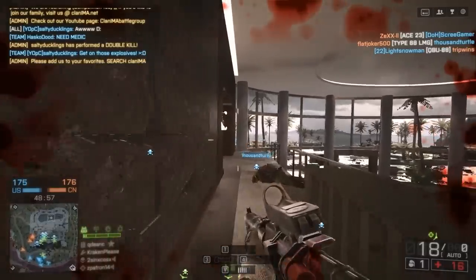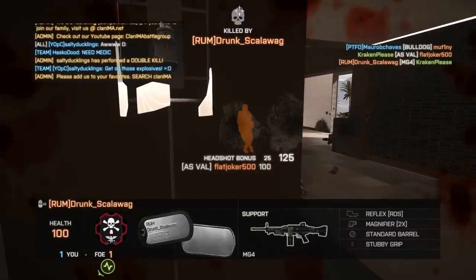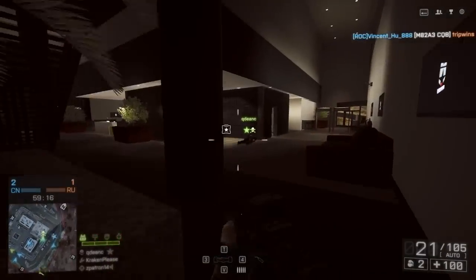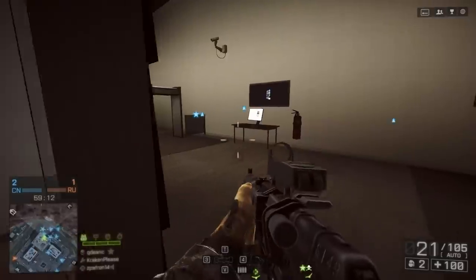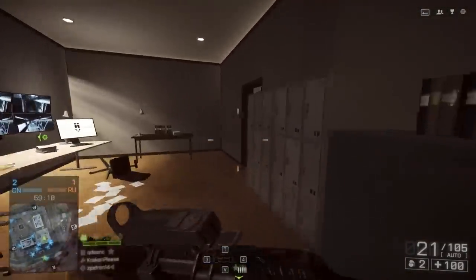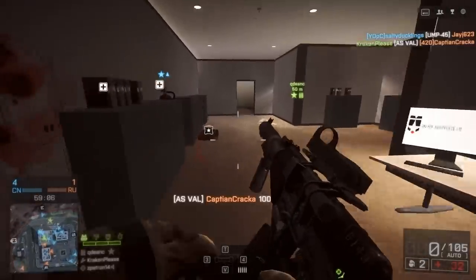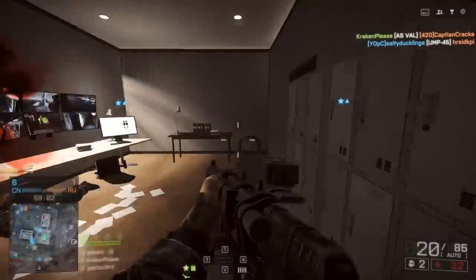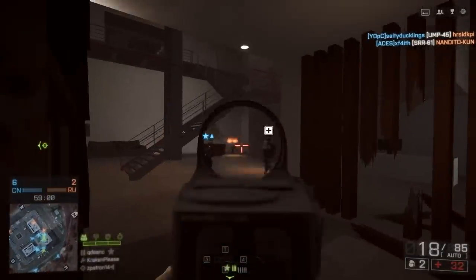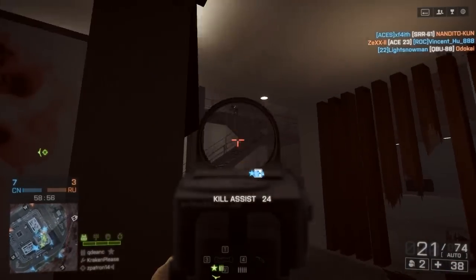You don't have to worry too much about whether or not your target has armor. As you get further and further away from your target, the damage on this gun goes down pretty significantly, all the way down to 16, so defensive perk has a little bit more of an influence, but at the same time your rate of fire is definitely going to make up for it, and you should have no problem downing opponents at medium range with this weapon.